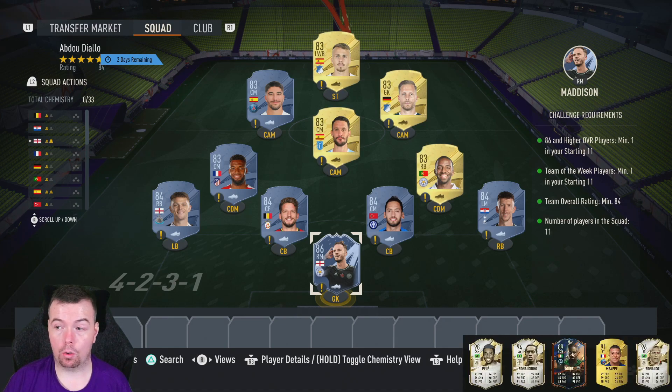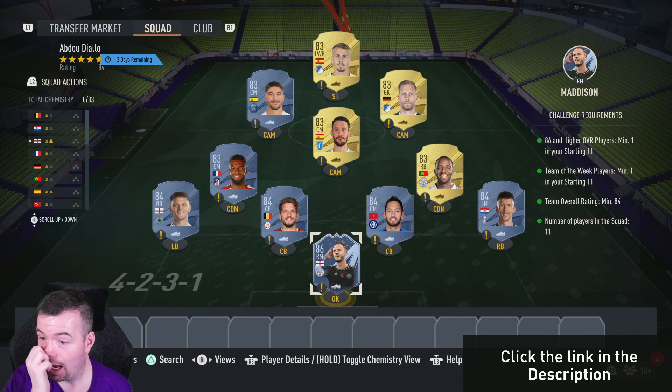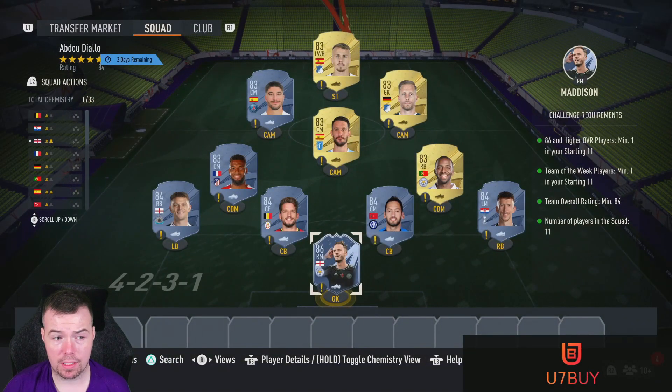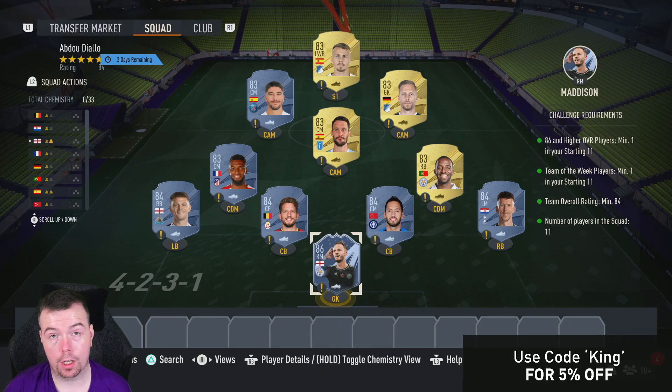For the SBC requirements, you need one 86-rated card or higher and one Team of the Week card. You might as well go for an 86-rated TOTW card since they're around the same price as a regular 86. The squad needs 11 players: one 86, four 84s, and six 83s.